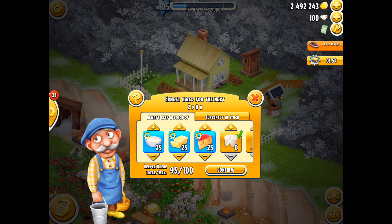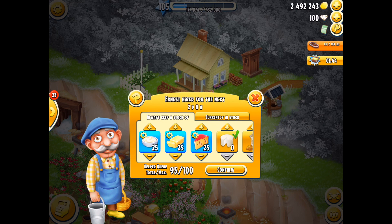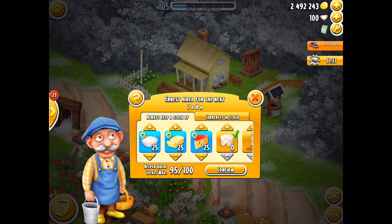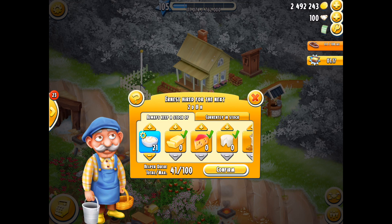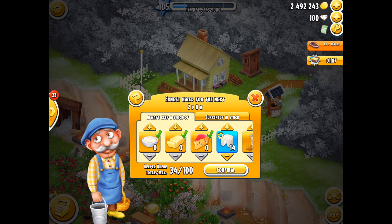Over here he's in the process of collecting creams, doing the butter, and doing the cheese for me - I've chosen 25 of each of those, so 75 items total, but I haven't chosen any goat's cheese. You'll see he's got five, five and six. I'm going to adjust my settings - reduce butter down to zero because I'm going to be going to bed very soon and I want him collecting goat's cheese overnight.